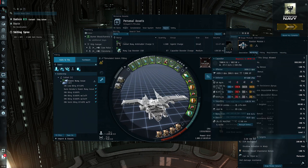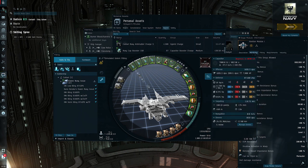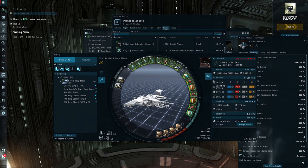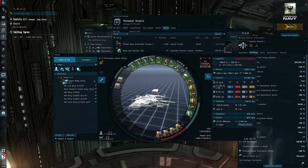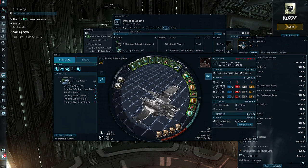This is the end-all be-all Marauder — super blinged out at 3.2 billion ISK. It's not for everybody, but this can run any of the missions very easily. No need for a Noctis, no need to dock up and bring out a salvage ship — it does it all in one. You can park next to your MTU without worrying about MTU hunters. It is an absolute beast of a ship if you can afford it.